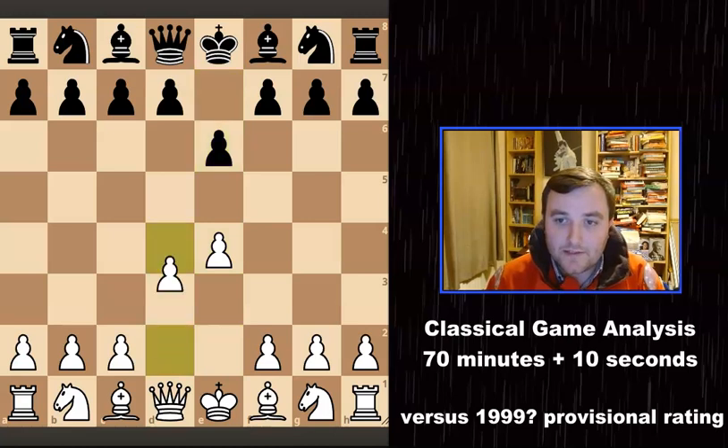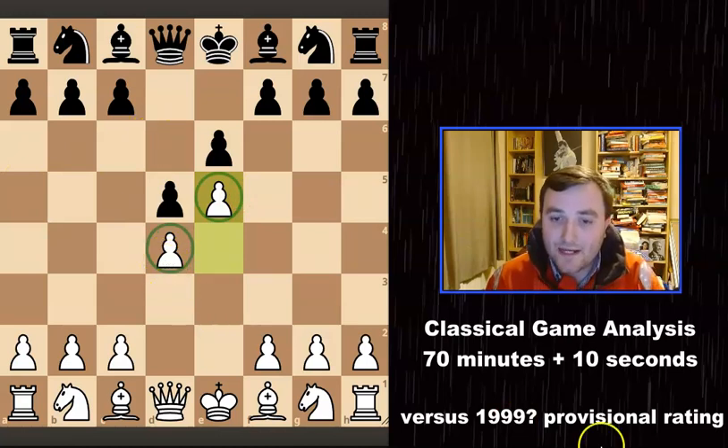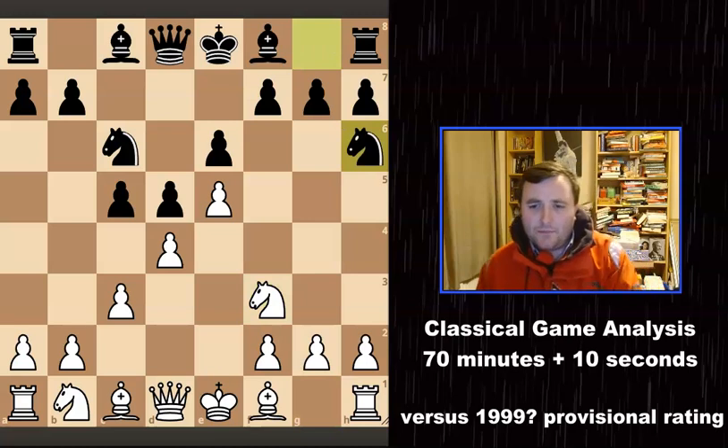So E4, E6, D4, D5, and E5 was played again — we're going for the Advance French Defence. I'm gaining space, but I do allow Black to attack my centre, which he does with c5. Now c3 was played, knight to c6, knight to f3, and now knight to h6 was played.